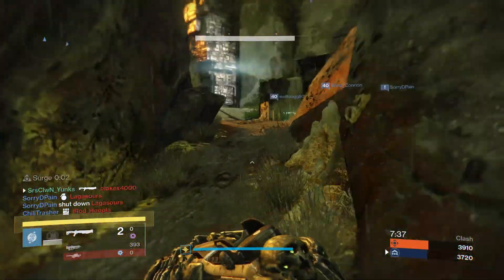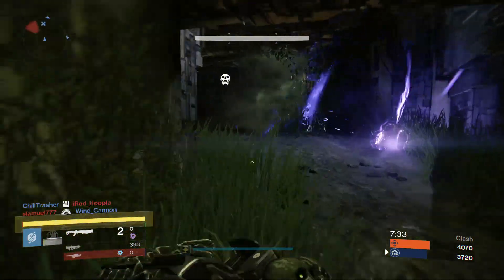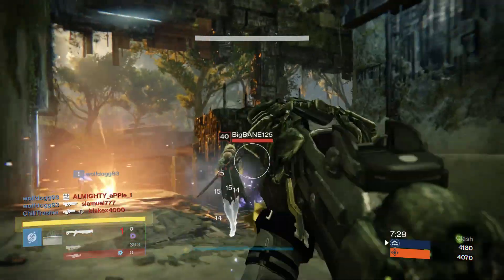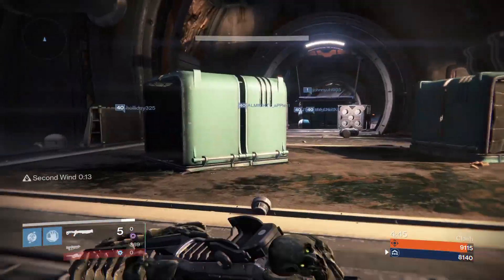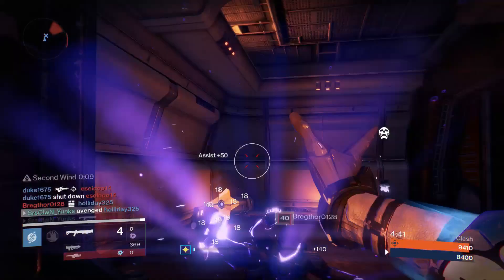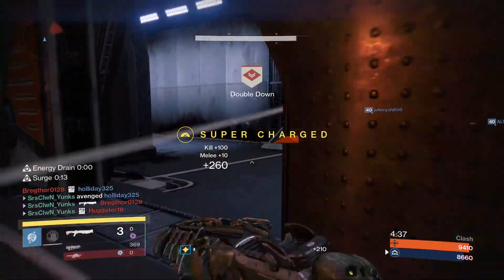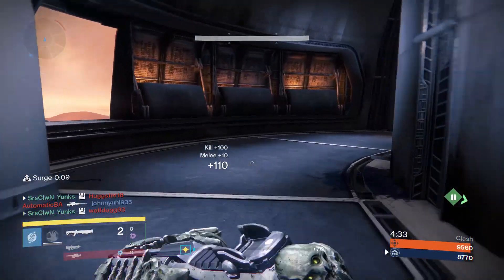Swordbreaker was extremely difficult to use going against everybody using Conspiracy Theories or Party Crashers — those shotguns have so much more range and damage. So I really had to play aggressive, play sneaky, and be a bit unpredictable in order to make it work. Despite all the bad things I've said about this shotgun and this archetype, it still really doesn't mean you can't have some fun with it. I'm always up for a challenge, and Swordbreaker was definitely challenging to use in the Crucible.